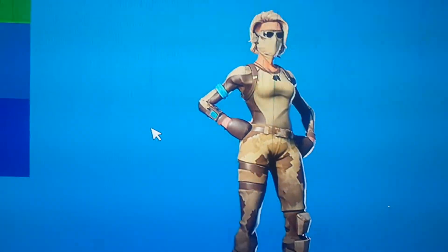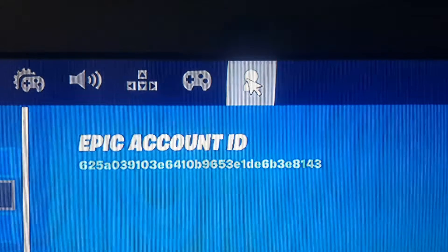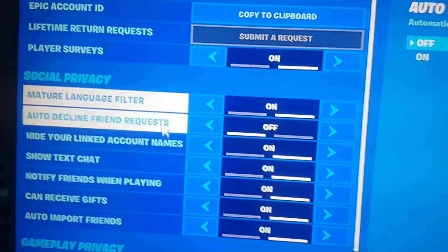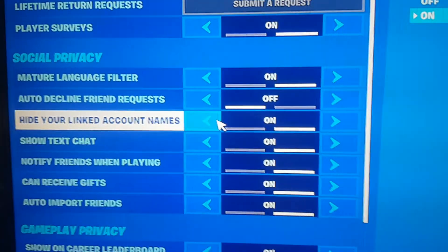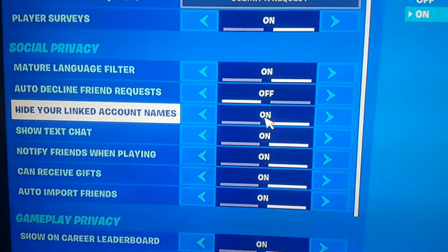I'm going to be teaching you how to get this skin for free. What you want to do is go over to the settings and go to the little player icon in the corner. Once you've done this, go over to 'Hide your linked account name,' because obviously Epic Games don't want to catch you getting this skin completely for free, so make sure that is on.